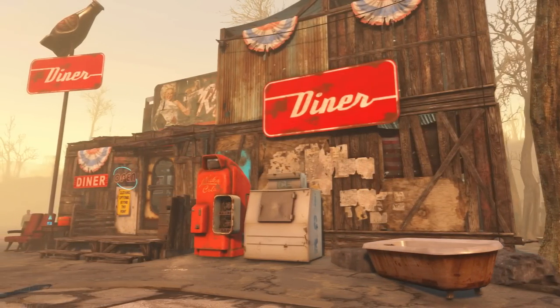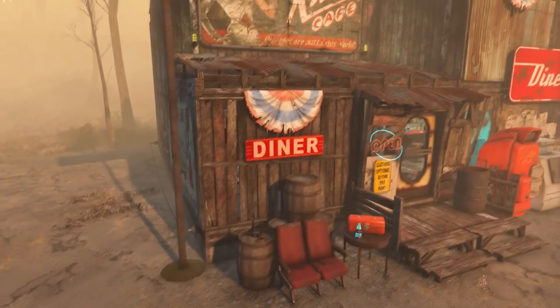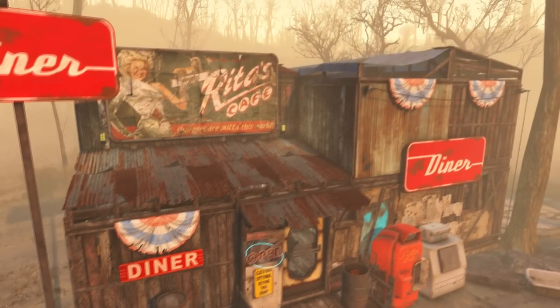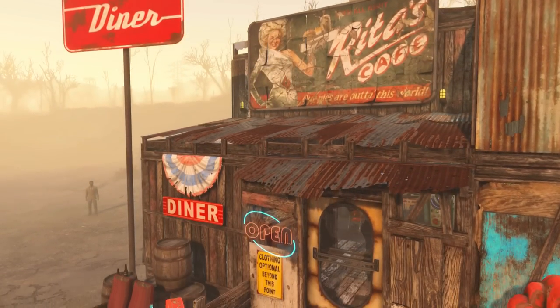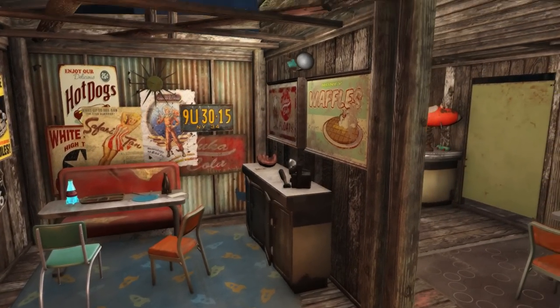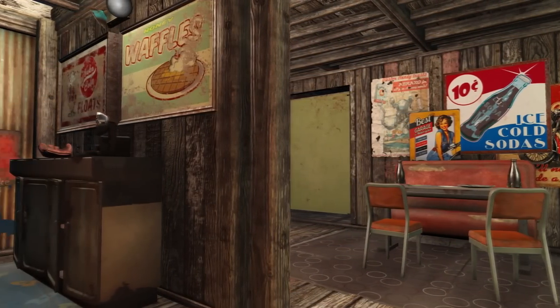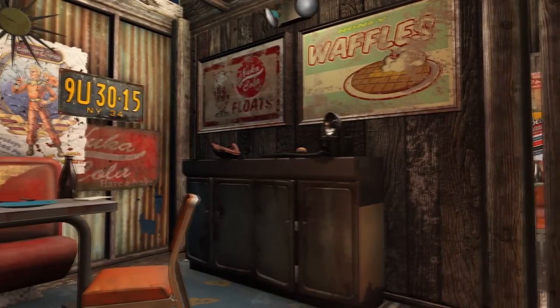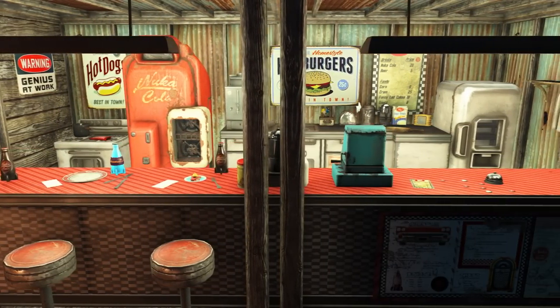Hey, what is up guys, and welcome back once again to another Fallout 4 settlement build. Today we're gonna be checking out the diner, which is a build I've wanted to do for a very long time. Even though we didn't have all that much room, we were still able to pack a lot of detail into the space we had, and I really do enjoy how this one turned out. Without further ado, let's go ahead and get a closer look.